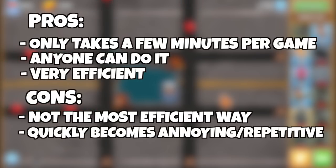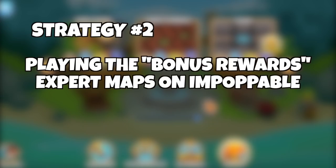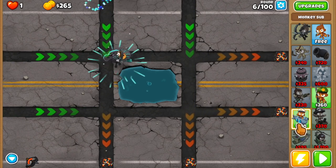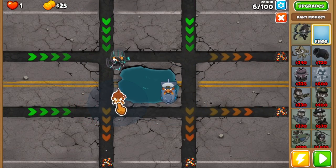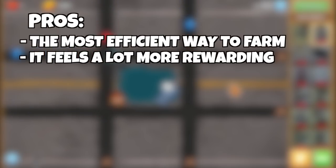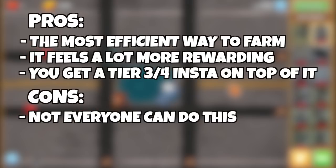The pros are that this only takes a few minutes per game and anyone can do it — it's really not hard to beat an expert map on easy mode, and it's also very efficient. But the cons are that this is not the most efficient way of farming, it quickly becomes annoying and feels very unrewarding — you gotta play 6 maps to open 1 diamond chest. The second way of grinding is playing the bonus rewards expert maps on impoppable. This is more efficient than the previous one but takes about 20 minutes on average. As far as I know this is the most efficient method of farming in general. A nice bonus is that after you've beaten impoppable mode on an expert map, you will get a tier 3 or tier 4 insta monkey for beating round 100.